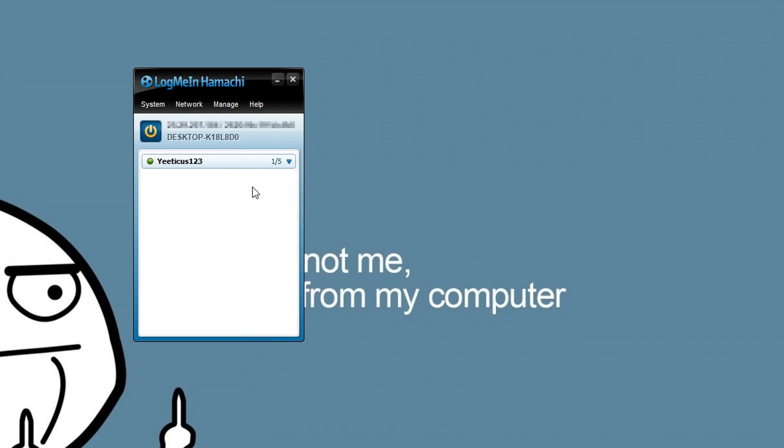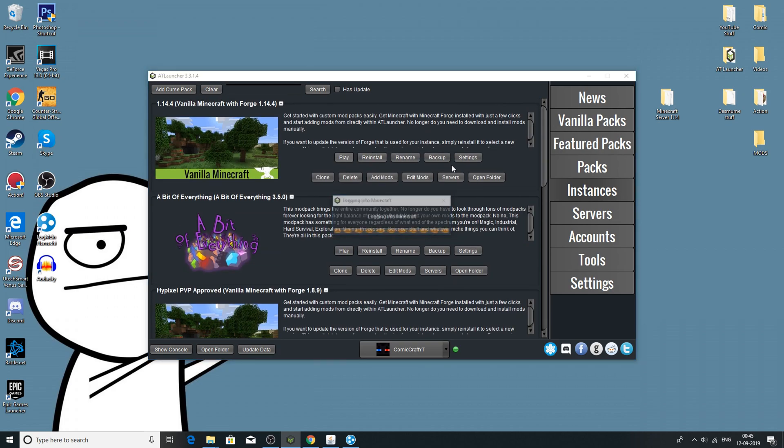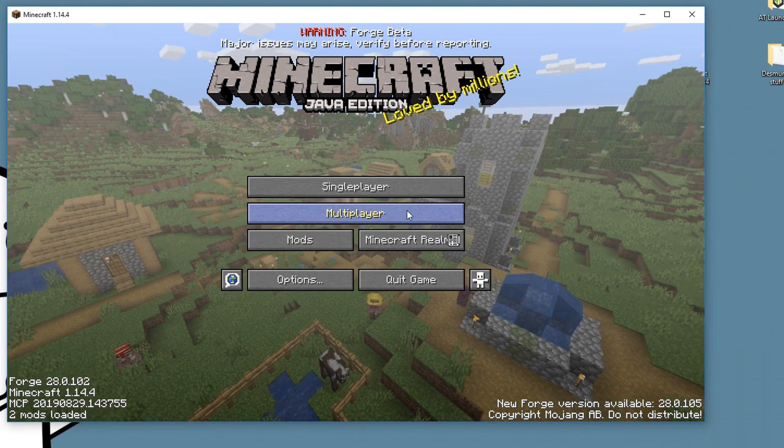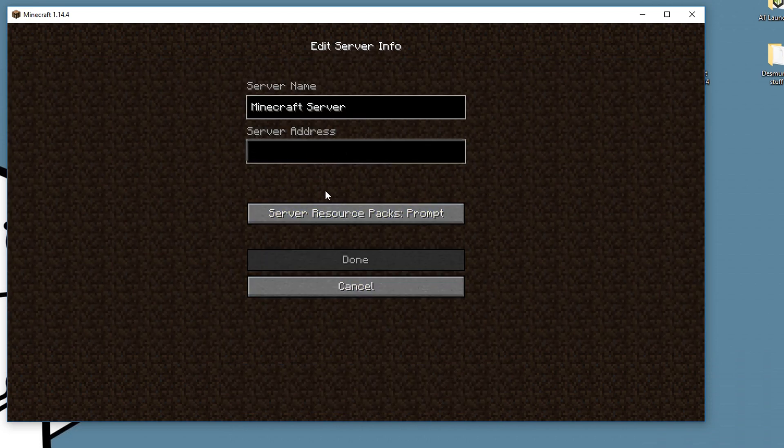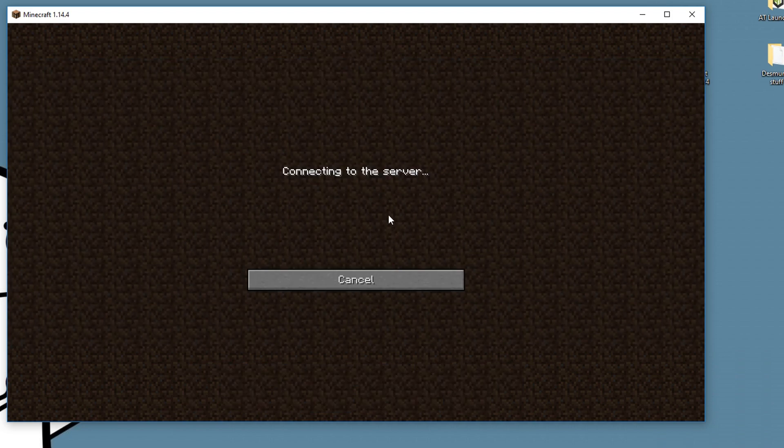Now your server is basically live. For your friends to join, they also need to have Hamachi installed. Copy your IPv4 address and give it to your friends — this is the IP they'll be connecting to in Minecraft. In Minecraft, press 'add server', paste in the IPv4 address, and press done. Your server should now be showing as online. It takes a few seconds the first time.